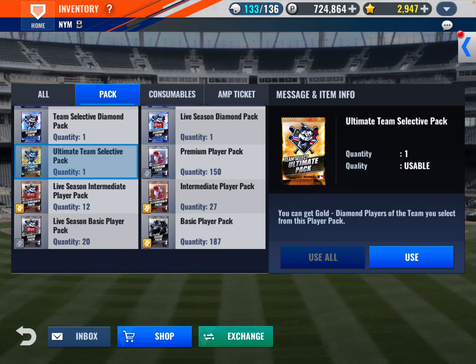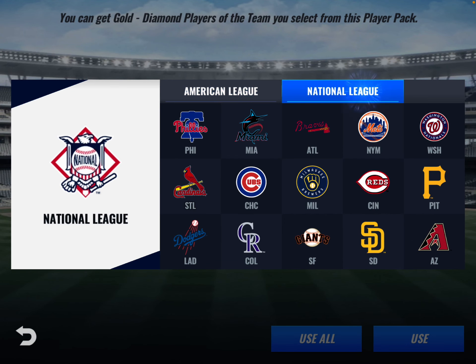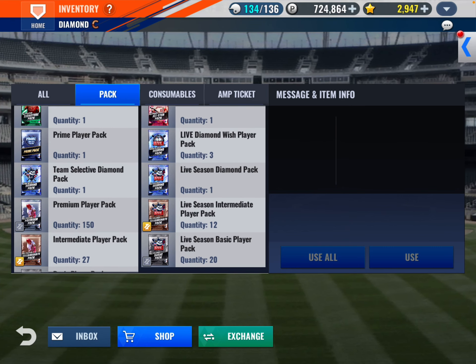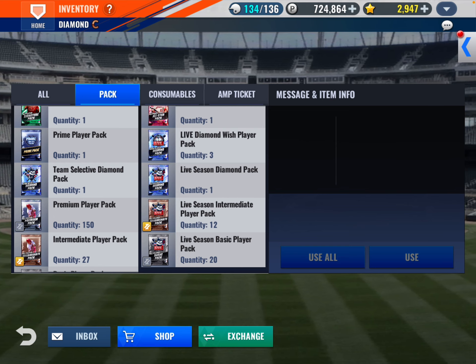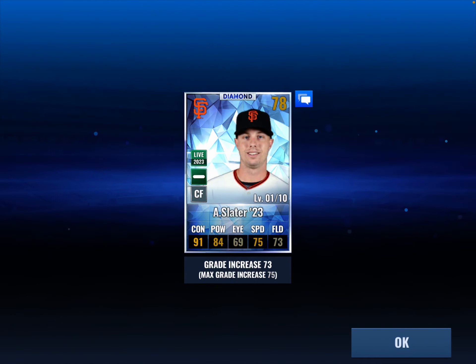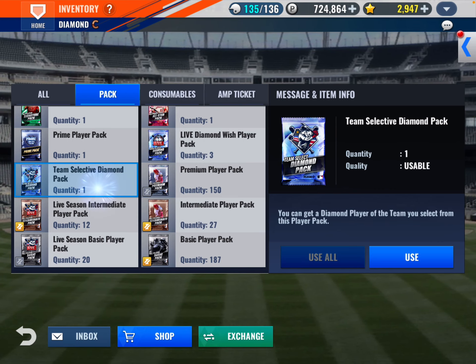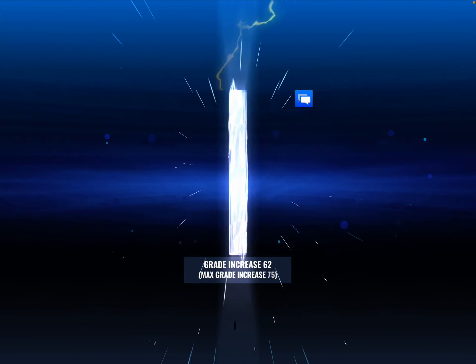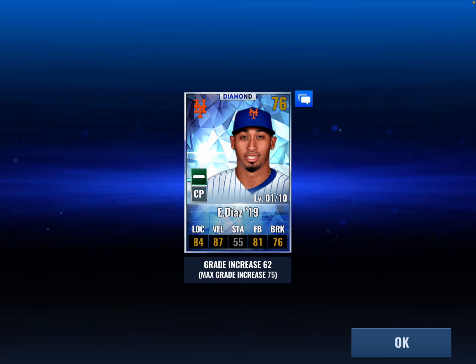We have more ultimate players — Wolf gold, Bird, and Garrett Cole. Ultimate team selective on Mets and we get a gold — Limo. Let's open the live season diamond and team selective diamond. We know you're a diamond — who is it? It is Slater from the Giants. Team selective diamond: Edwin Diaz. That stinks.